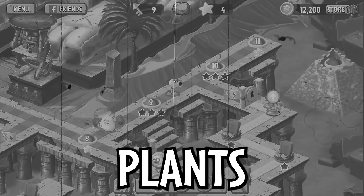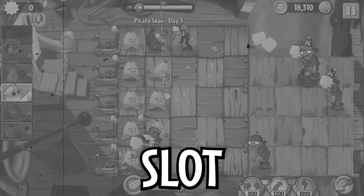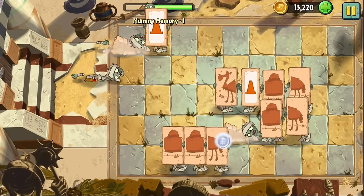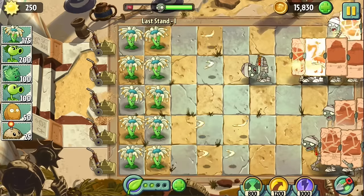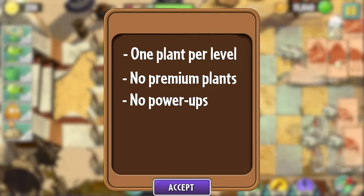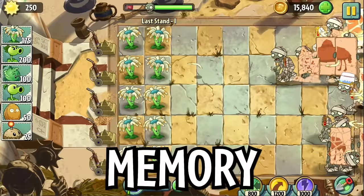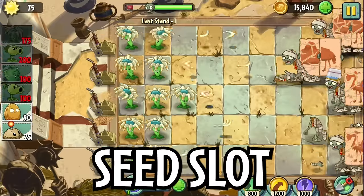Today, we're attempting to beat the original Plants vs. Zombies 2 from 2013 with only one seed slot. This version of Plants vs. Zombies 2 is vastly different from the game we know today, from the levels, challenges, and even the sun currency. The rules for the challenge are simple: we can only use one plant per level, and we won't be using any premium plants or power-ups.